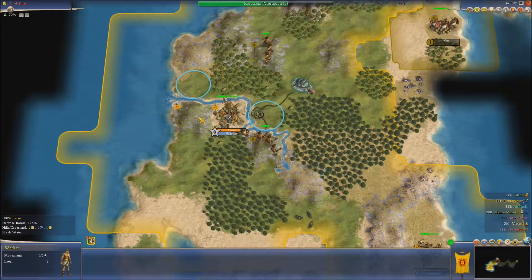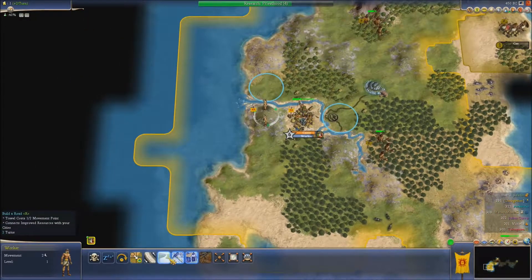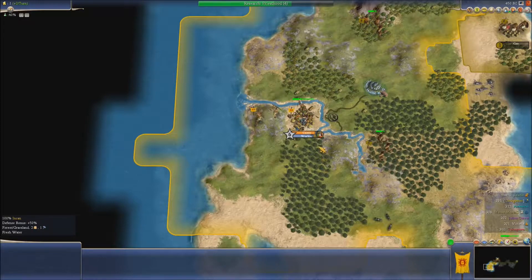I don't think there's much I want to do there because Stonehenge is there. Let's get them a mine on the go as our next priority, try and up their production rate a little bit.